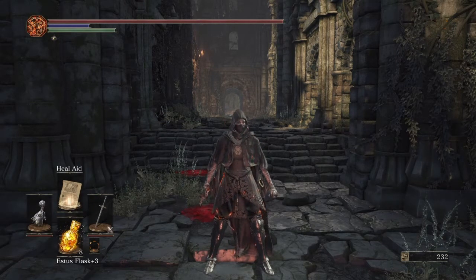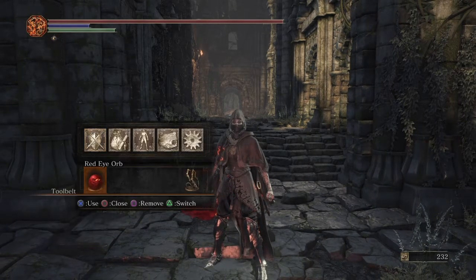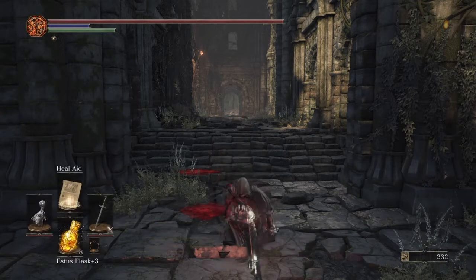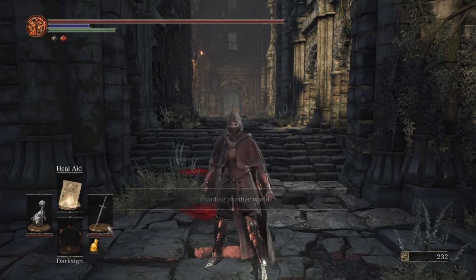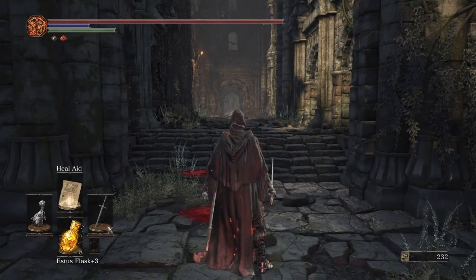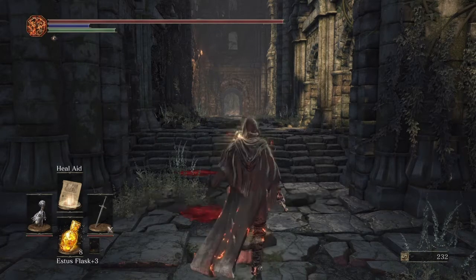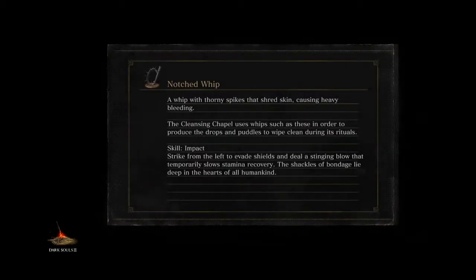There's a specific order you have to do this in and I'm gonna explain it right now — it's not too complicated. So bear with me: you're gonna invade first. As it says 'invading another world,' you hit the dark sign — it'll fail, it's supposed to. Then you wait for the second message saying you're invading the world, and you heal with your heal and Estus flasks quickly. If you do it correctly, you'll notice your souls got minused and dropped to zero.